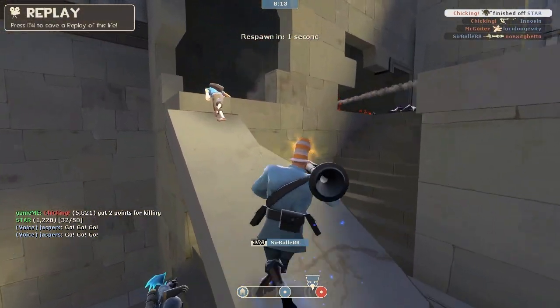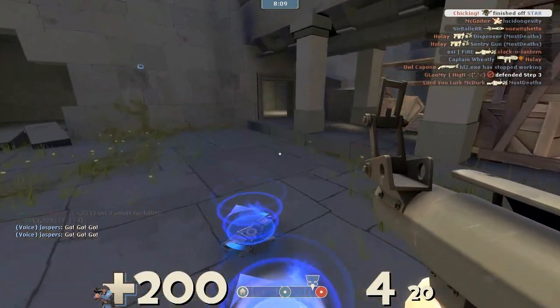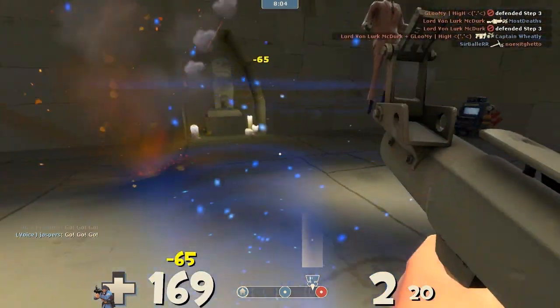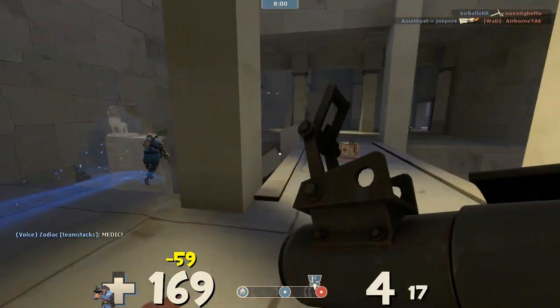Oh my god, that was a sentry! It's a really weird spot. Now that you know it's there, how hard is it going to be to blow that up? Not very — even easier if you're a demo man. Hey spy, how do you wait for people to spawn and still not backstab them?